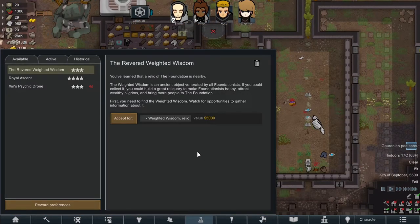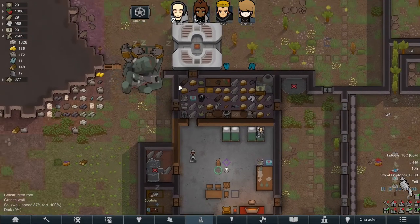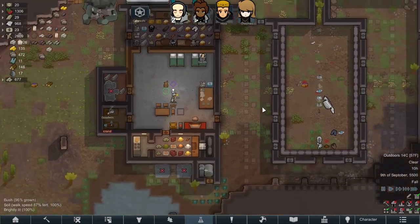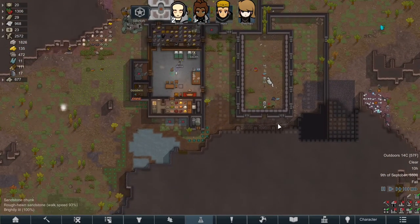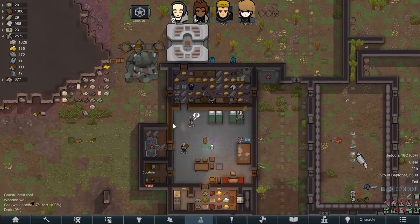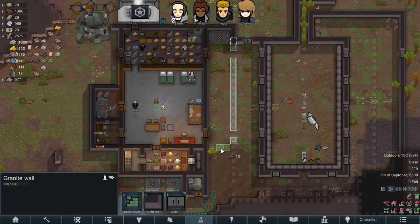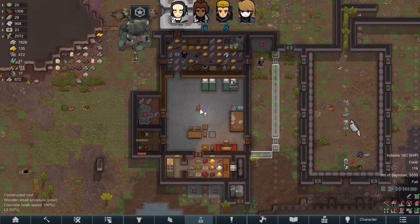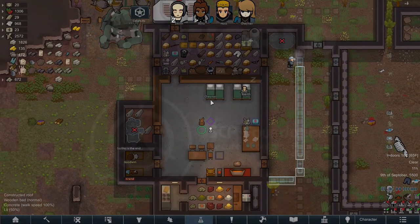The Revered Weighted Wisdom — you've learned of a relic of the Foundation nearby. The Weighted Wisdom is an ancient object venerated by all Foundationists. You could collect it, build a great reliquary to make Foundationists happy, attract wealthy pilgrims, and bring more people to the Foundation. There's loot to unpack and things to get sorted away. We just need a base expansion — I really want to get into the mountain, but we just don't have a miner. In the short term I'll make a couple of small base expansions to get some extra storage space, bring in all this stuff, and we'll start mining. But that will be in the next episode. Thanks for watching — see you next time.